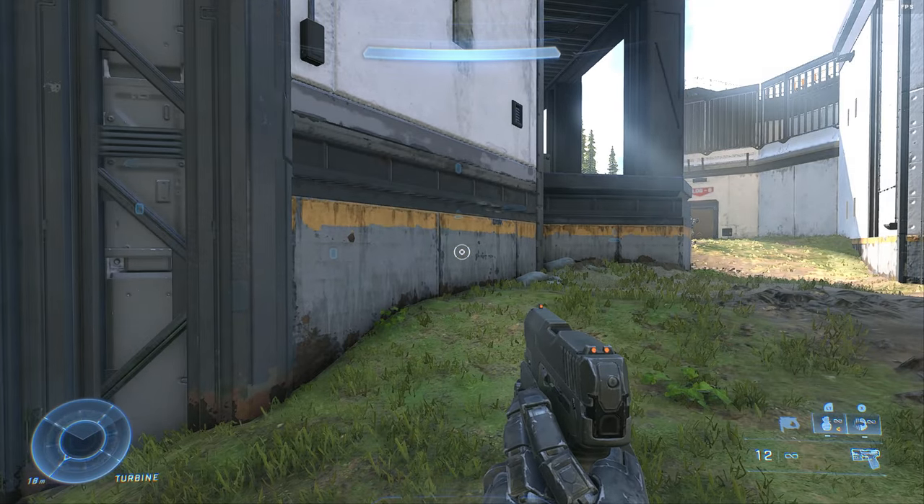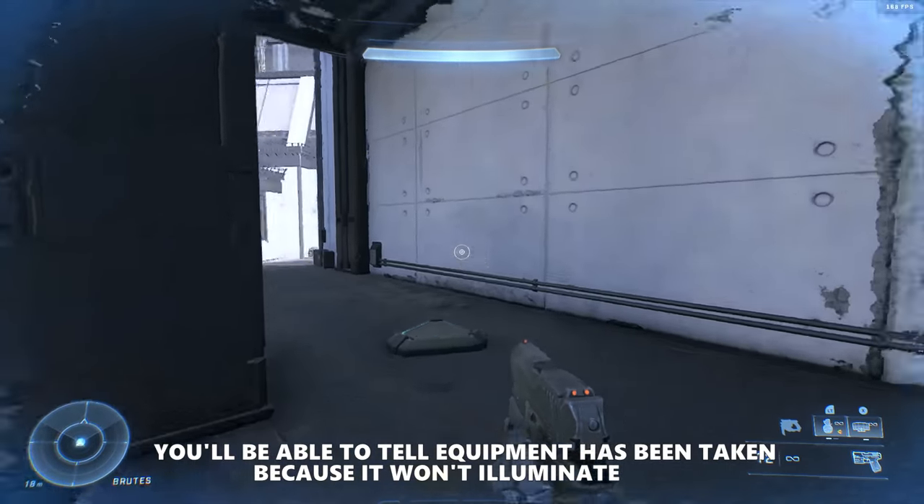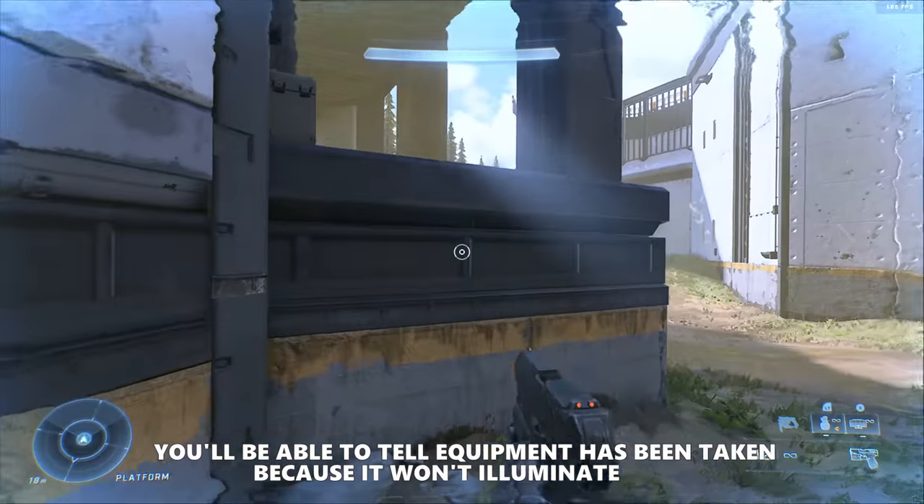The power weapons will illuminate as orange, so if there's a lot of weapons on the floor, you can just quickly press down and be like, 'Yep, that's where the sniper is. Yep, that's where the rocket launcher is.'